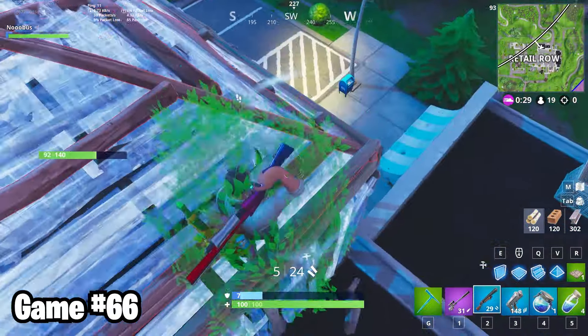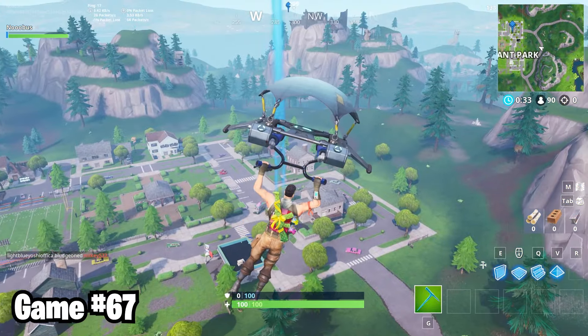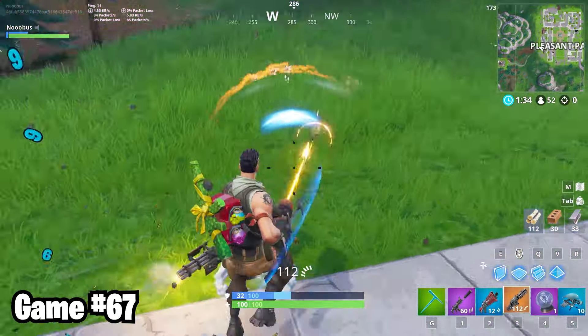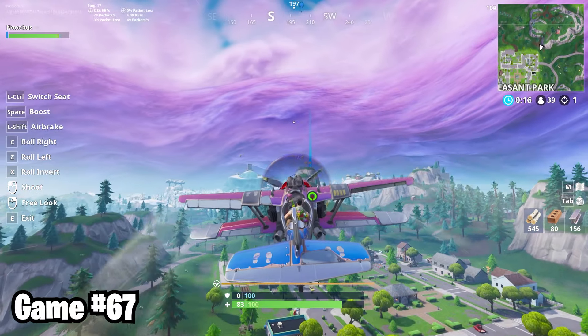In game 66, I'm still looking to kill Alleyjax. I chased him across the entire map, but he had a spaz. In game 67, I'm so sorry, I'm not dropping Frosty Flights, but you don't understand. I need to kill him. And after 200 drops videos and a minigun battle, I finally killed him. As for not dropping Frosty, it's okay. I was banned.